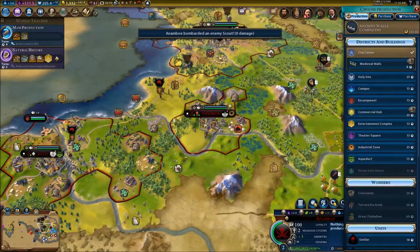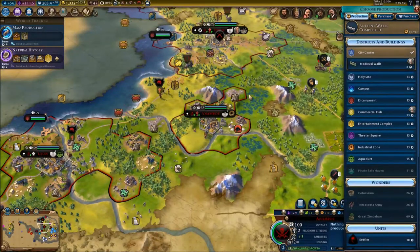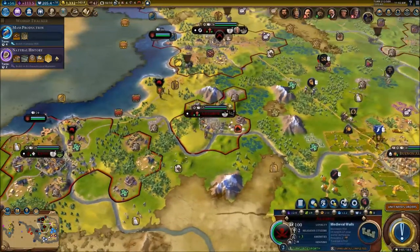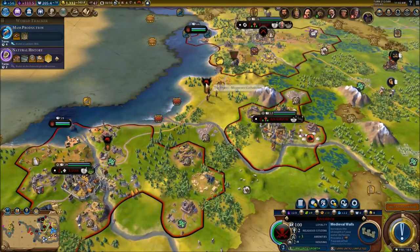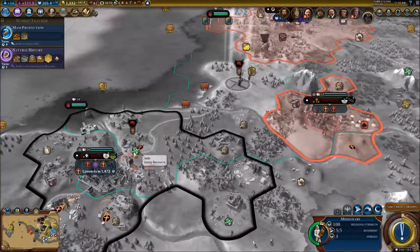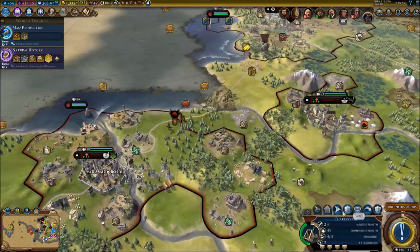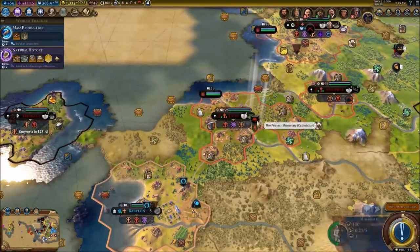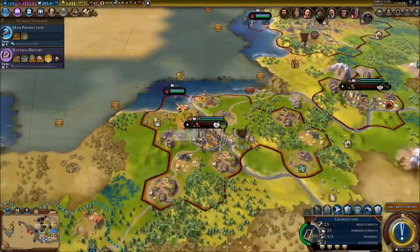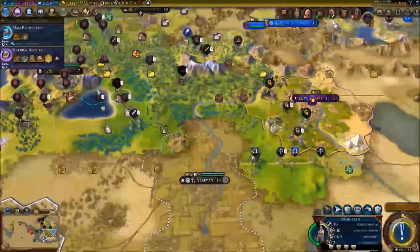We need a new production in Anamboy. We're definitely going for the medieval walls — that's always a certain choice. We're spreading our religion; it's already been spread over León. We're going to send our missionary over to Trinidad next.